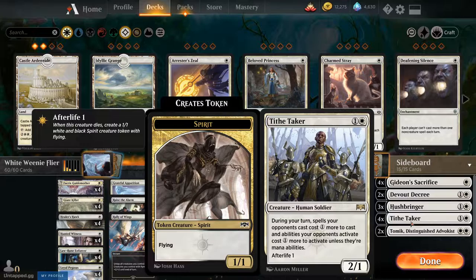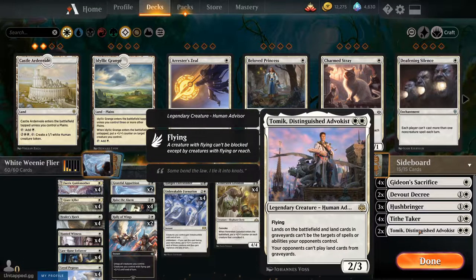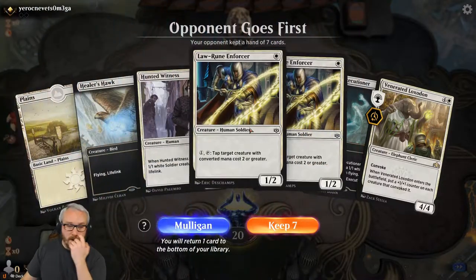Four of Tithe Taker — I'll be honest, I think four of is too much here. Maybe swap one for a Devout Decree or another Hushbringer. But certain decks — it's a two-CMC 2/1 with Afterlife one. Not to mention your opponent's spells cost one more to cast on your turn. I think these are clutch in counter-heavy decks — think a blue-heavy deck or Simic Flash — you're basically making their whole strategy cost one more, which is powerful. Two of Tomek — since we're mono white, the double white cost is just two CMC for us, giving us a 2/3 flyer.